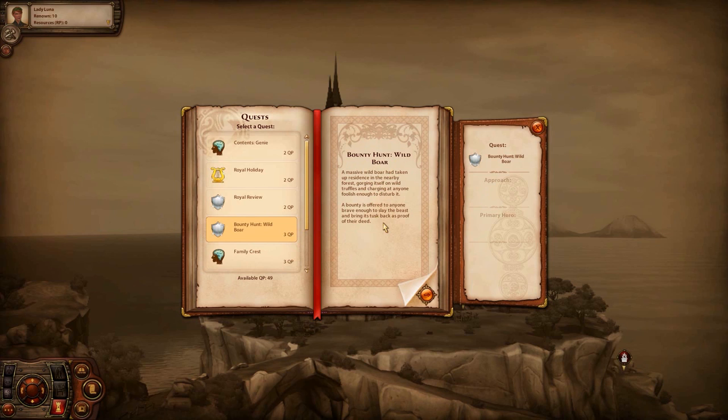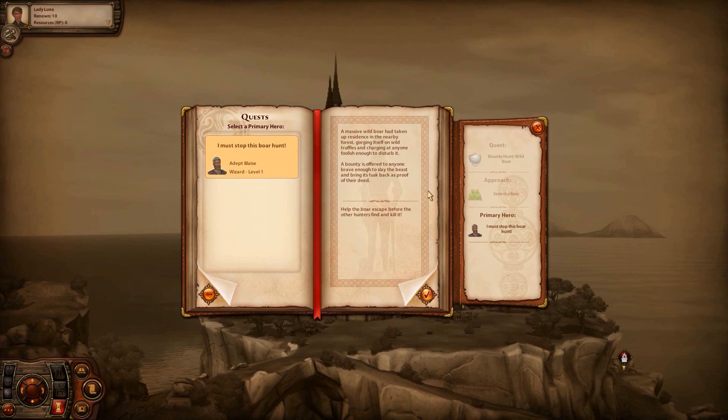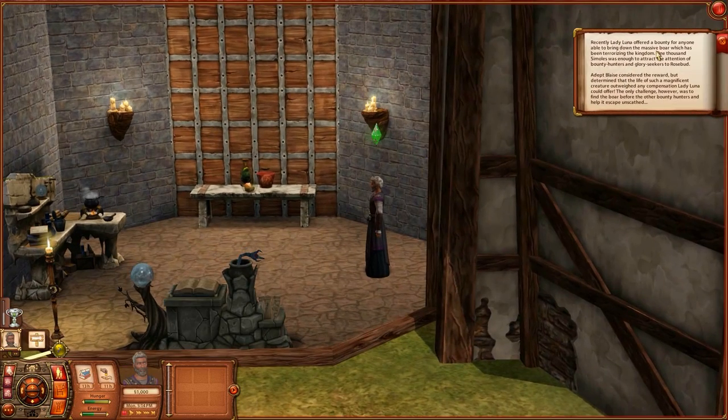A bounty is offered to anyone brave enough to slay the beast and bring its tusk back as proof. But we have the option to save the boar - help it escape before the other hunters find and kill it. We can play as a wizard, get a bit of security, 30 RP, 750 simoleons, and 880 XP experience points. We're adept wizard level one - it's a harder quest but we'll start it.